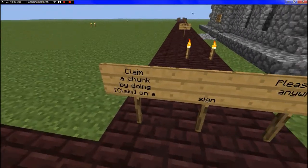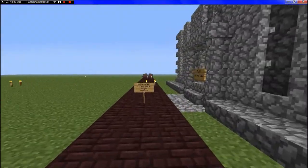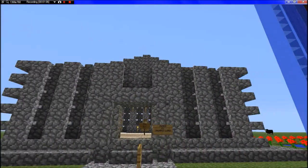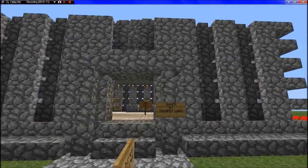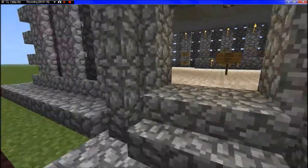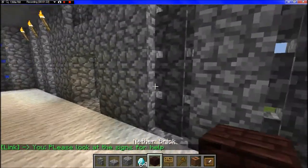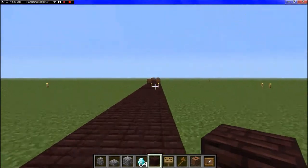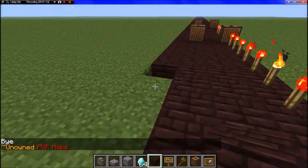I'm going to talk about how you do things. Claim a chunk by doing claim on a sign. Please build anywhere — we are giving you permission to build anywhere. The first four chunks are owned by me so that when you exit the building no crazy stuff is happening. This little building will give you information on the MyChunk plugin. Step one: follow the netherbrick road. Yes, we actually want you to follow the netherbrick road.